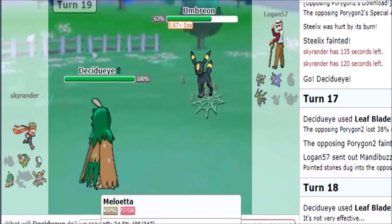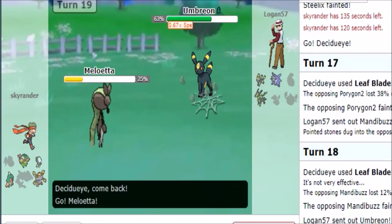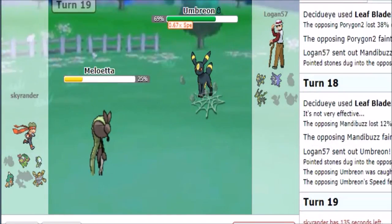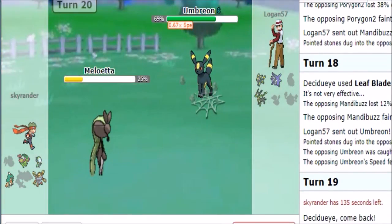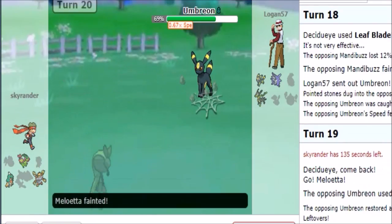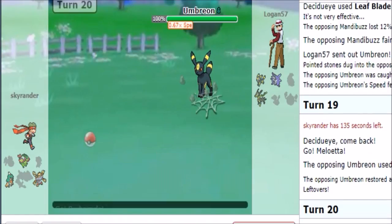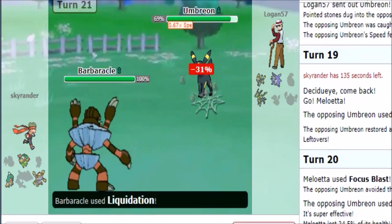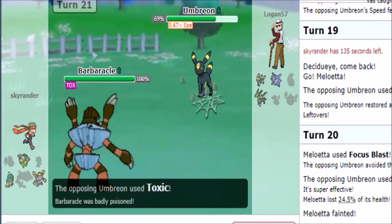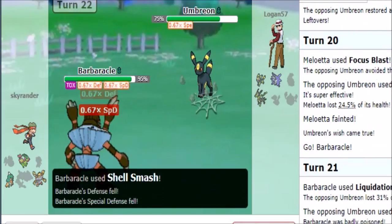I don't want to let Cloyster set up either. Sending in Melaweta — sacking it most certainly — as he Wish Passes, that's kind of up there. I go for Focus Blast — focus miss — so that did not go as I wanted to. I think my best play here is going for Liquidation just getting the damage up there. He goes for Toxic — that's kind of mean. Let's Shell Smash hoping for no Foul Play shenanigans.